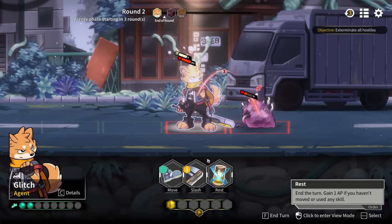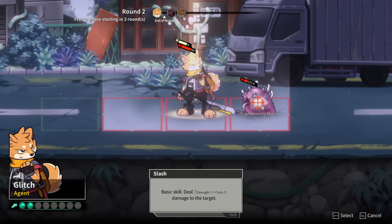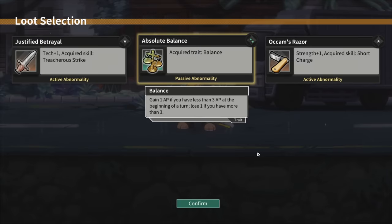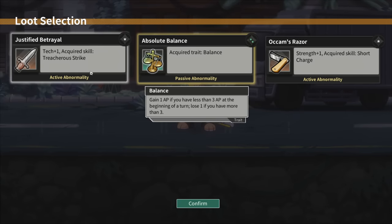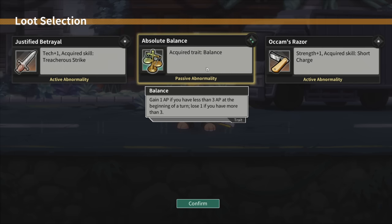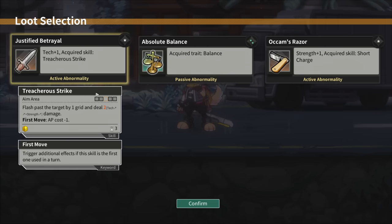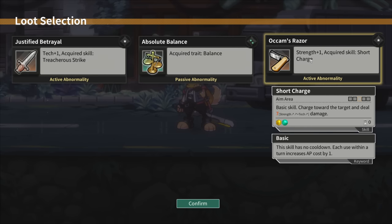But why would I want to do that right now when we could just kill? Seems like bad advice. Loot selection - tech plus one acquired. Skill: Treacherous Strike. Acquired trait: Balance - gain one AP if you have less than three AP at the beginning of the turn, lose one if you have more. Active tech plus one, strength plus one. Our basic attack has strength scaling - I'm assuming one strength up equals two damage up. Charge towards the target and deal seven strength damage. Let's do it - Occam's razor.